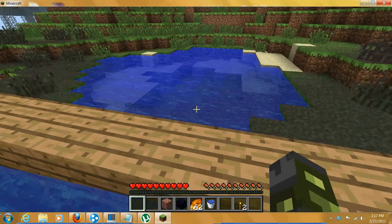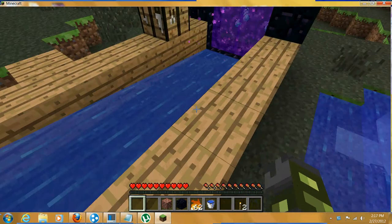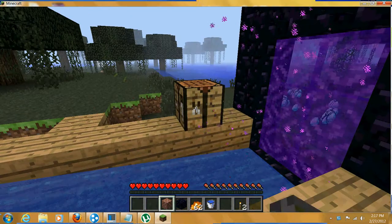So what you're going to do is you're going to make a thing two blocks wide, like just a little tunnel thing, and fill it with water, and when the water stops, that's where you're going to stop building with the wood, then you're going to want to make an obsidian portal.